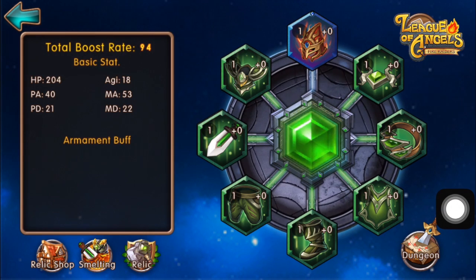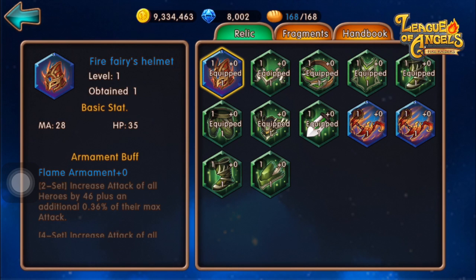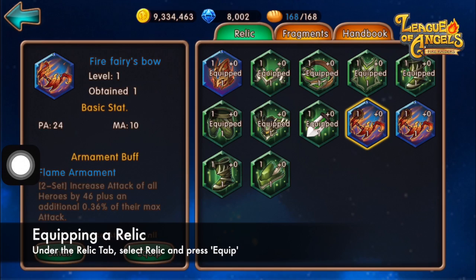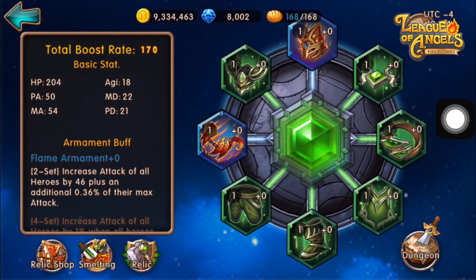To view your Relics, click on the Relic icon at the bottom left of the screen. You can see three tabs. First, the Relic tab, which shows all the Relics you own in your inventory. Relics already equipped are marked with the word 'Equipped.' To equip a new Relic, press on the item and select Equip on the bottom right. You'll see that my rating increased because I equipped a blue armament instead of the green one.